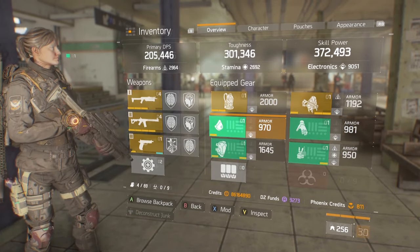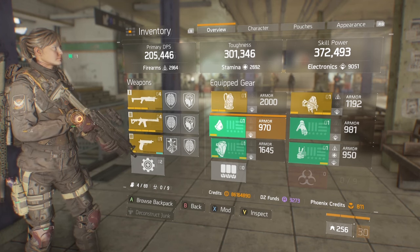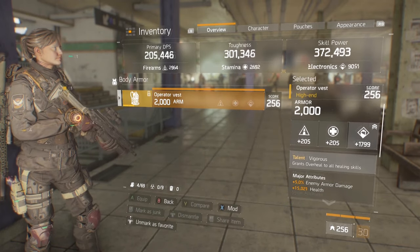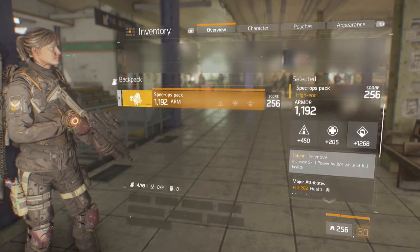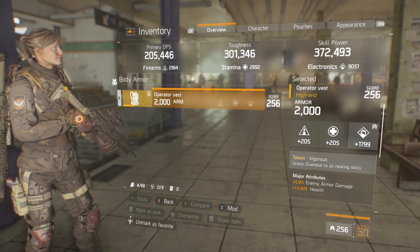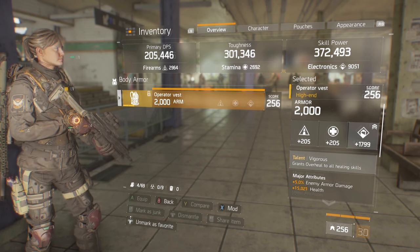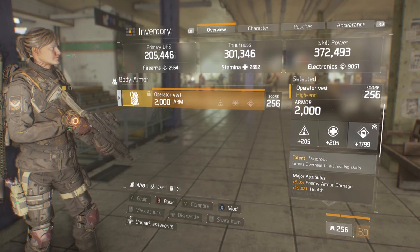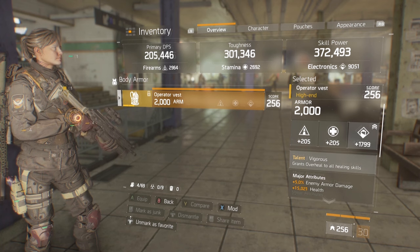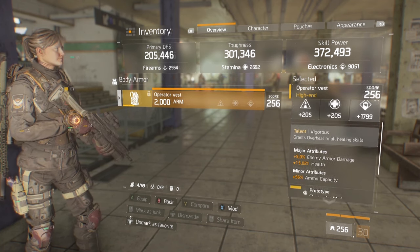It's going to be a 4-part Tactician with a 2-part High End. I was going to go a 3-part Tactician, but you need to get the full Tactician build to get the most benefits from it. Running a Vigorous chest piece and an Inventive backpack. The reason we're going with Vigorous is because it grants overheal to all healing skills, and when you're running a skill power build, you want as much toughness as you can get. Because we're running an Inventive, we want to stay at full health as often as possible.